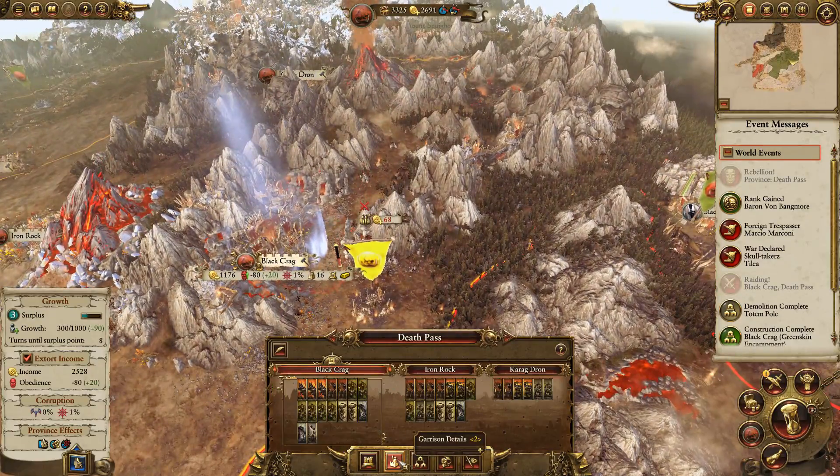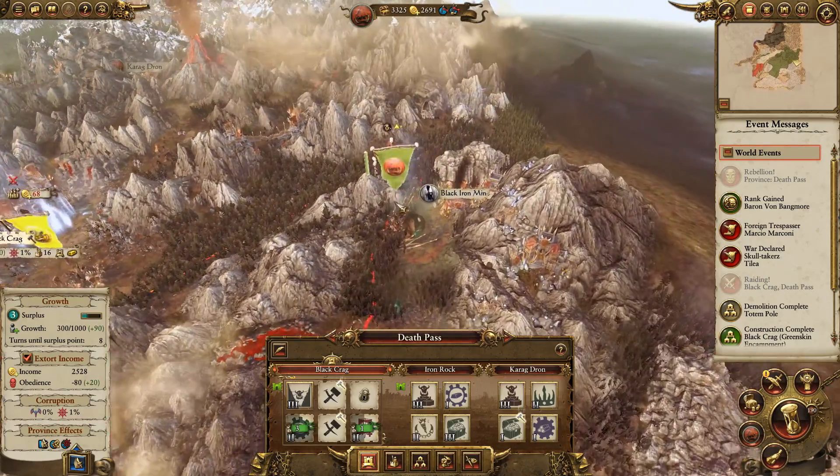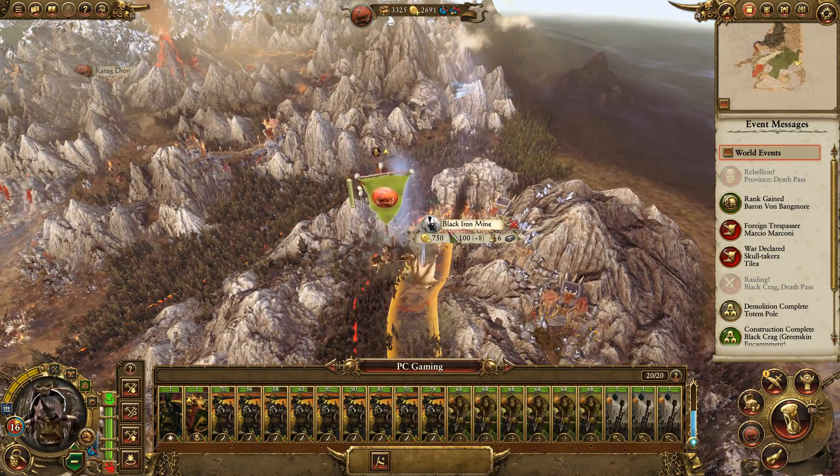Black Crag doesn't have a good garrison yet — oh, it does. It does. Okay, cool, don't worry about it then. Yeah, I said that last time and then we lost it, but it's fine. Look how good we're doing now.